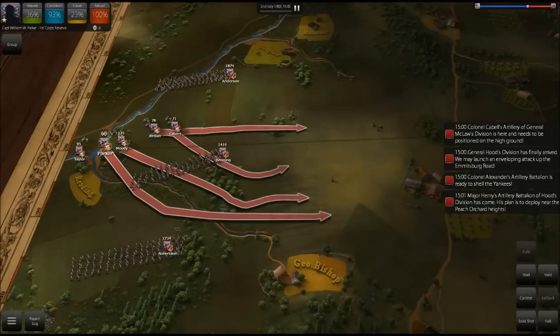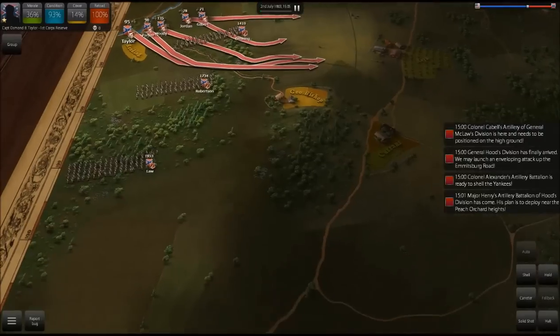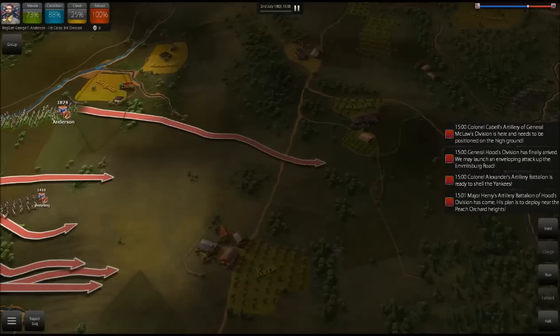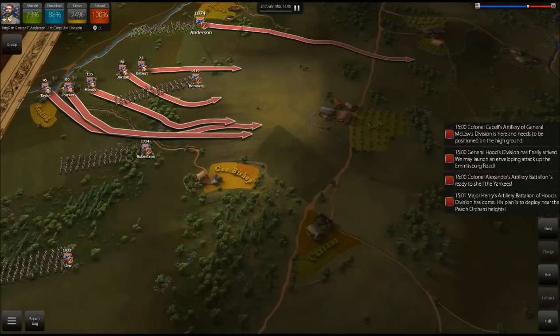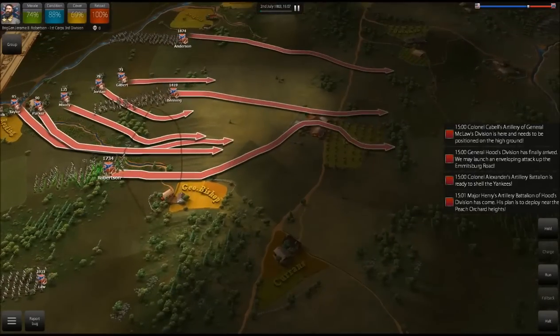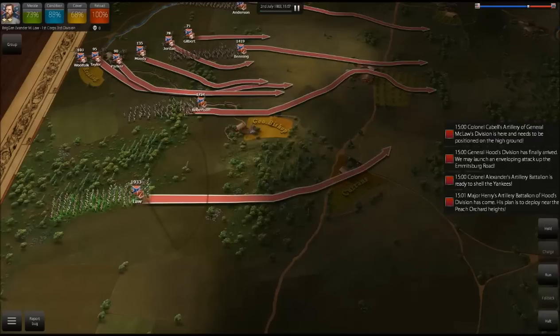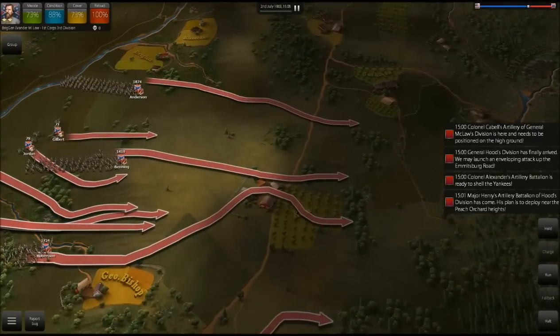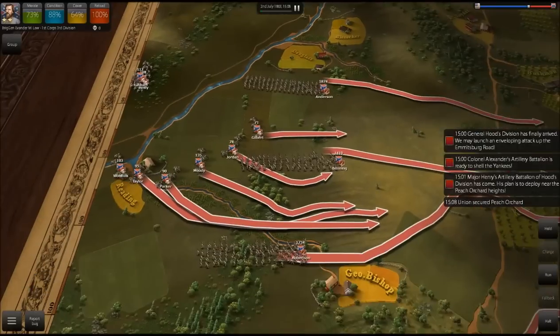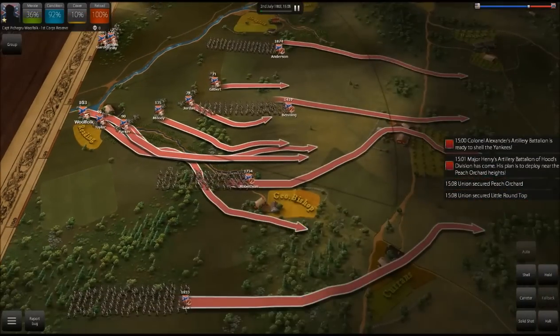Right now it looks like we only have about three divisions — Benning, Robertson, and Law. I'm going to move every single one of them to the foot of Little Round Top. In fact, I'll move them over here by Bushman's Farm first to get set up in preparation for the assault. We're definitely going to have to do an assault if we hope to take this hill. We also have some more artillery coming — we can move Latham onto this hill over here.